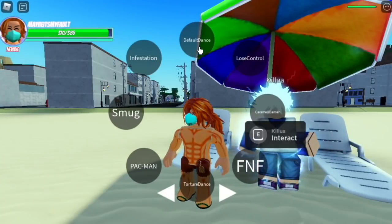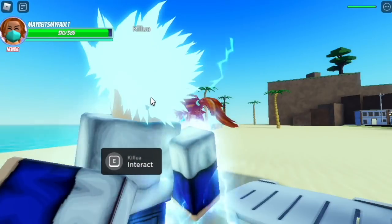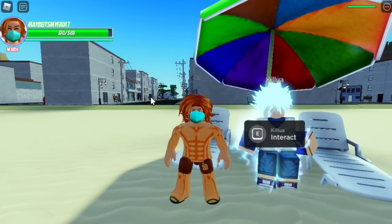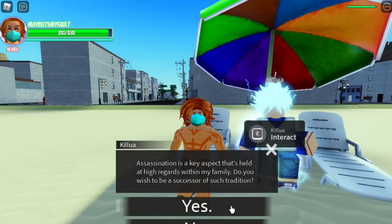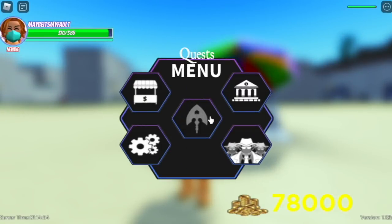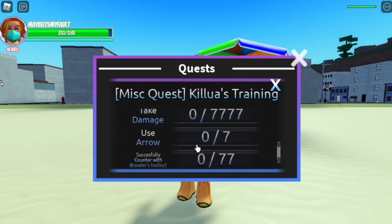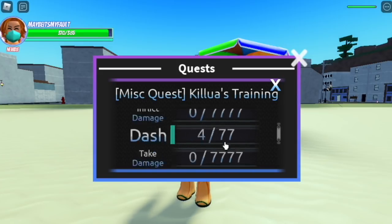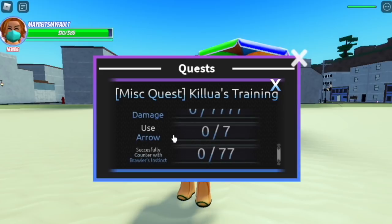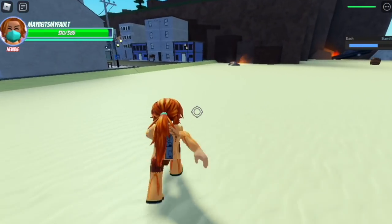Hello, Gamernom is back and this is my first A Universal Time video. I am excited, I hope that you are too. For this video I am going to unlock Killua — yes, you can see him in the beach and you can get his quest. Is it easy? Is it worth it? Please check it out. You need to dash, you need to inflict damage, you need to take damage, and you need some skills. You need to be standless when doing this quest from Killua. So let's start!